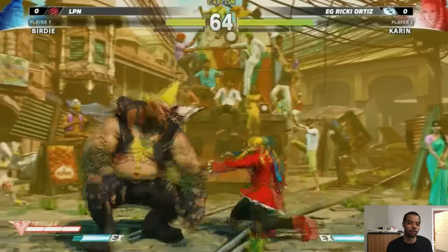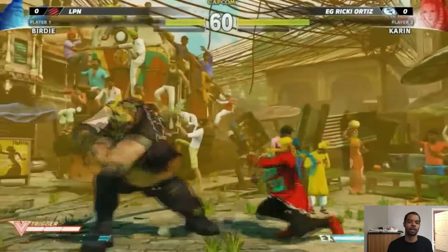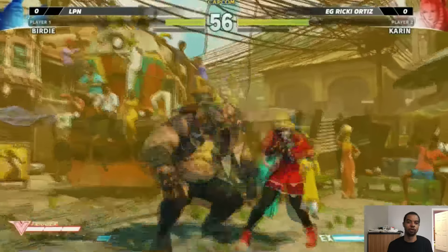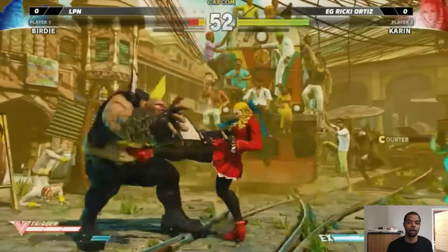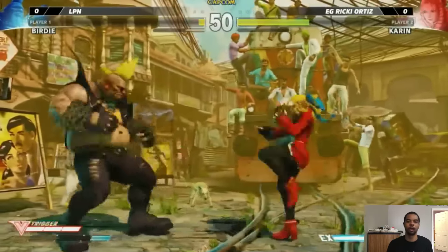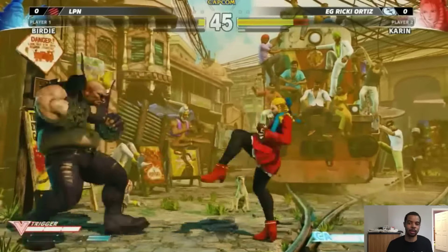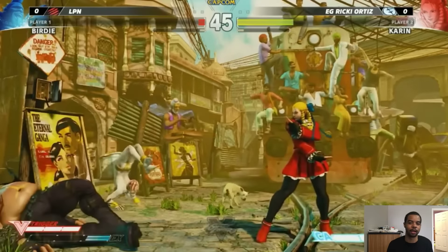We've seen high-level players like Kazunoko and Smug really apply some pressure with Karin using her walk speed and footsie game. She can apply great pressure especially using her crouching medium punch, standing medium punch, and her sweep, which can leave your opponent with very few options if you're pushing your buttons at the right time.